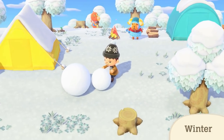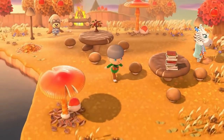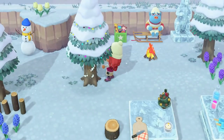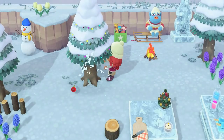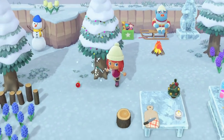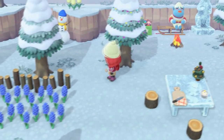We then get confirmation of the snowman returning. The next scene shows villagers can sweep as well, as seen by Savannah. The player then shakes a tree and gets an ornament, which will likely be an exclusive item for spruce trees in winter, used to craft festive items like the tree on the table. Another small detail is that you can see the player's breath during wintertime — neat!